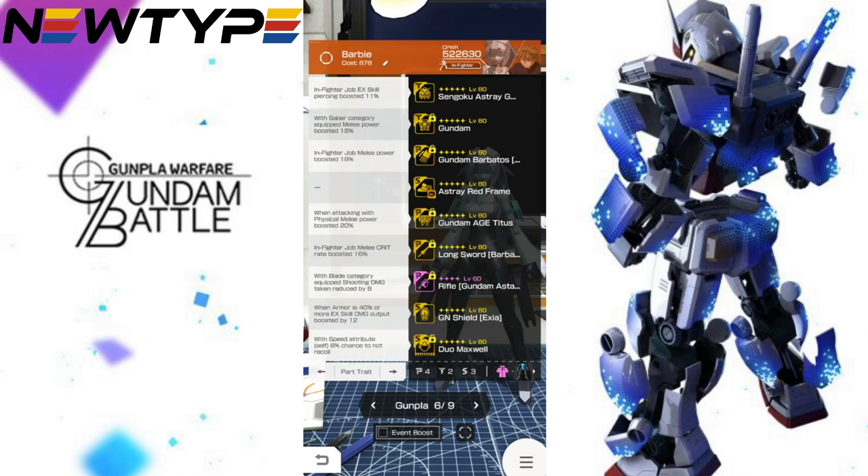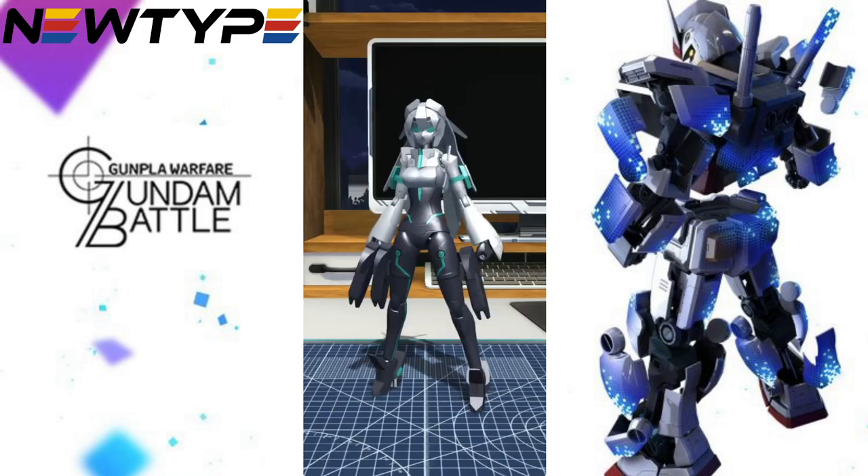I'll readjust it later, but I was really trying to maximize traits. The one I can really get rid of is the Aged Titus — he was a good in-fighter. I don't have Domon Kasshu yet, but for Sengoku Astray you get the in-fighter EX skill, piercing increase for the Barbados arms, and a melee power increase. You really have to figure out what you're trying to do with the skin — and since it's melee focused, that's pretty much what I'm going for.